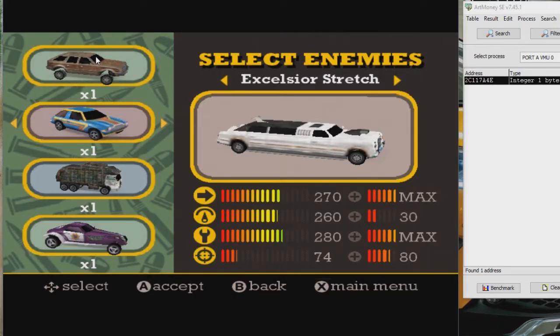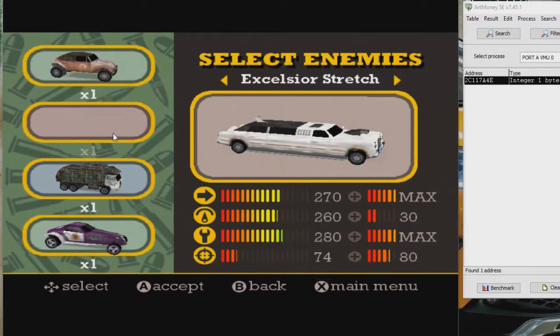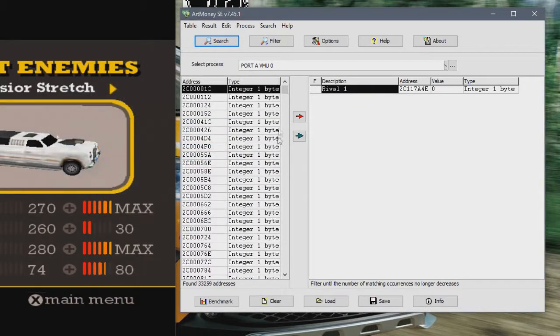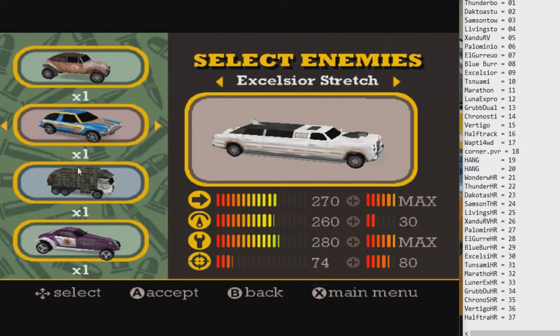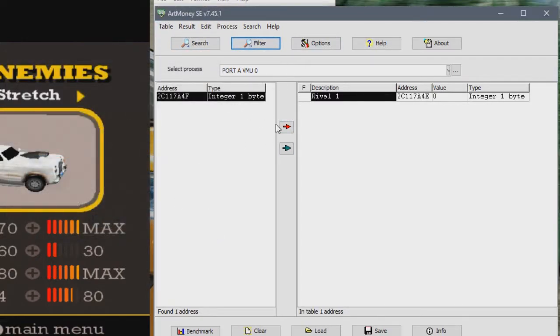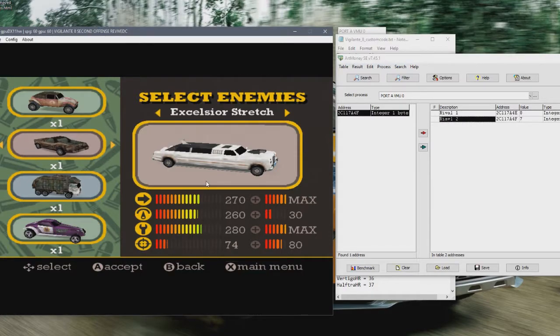We've already identified this one. Now we're going to lower that down to 0, because when it comes to searching for other rivals, we're going to keep using the Wapiti 4WD. The reason for that is because that value is the highest we can use, and all these cars are all lower than that, so it's going to be easier to search for. The Marathon is value 11, so we hit Search and go 11 — a whole bunch of results. We're going to change the Marathon a little bit lower. So it's going to be RV, which is value 5. We've found the result again. The El Guerrero is actually 7. So we've already found our first two rivals.